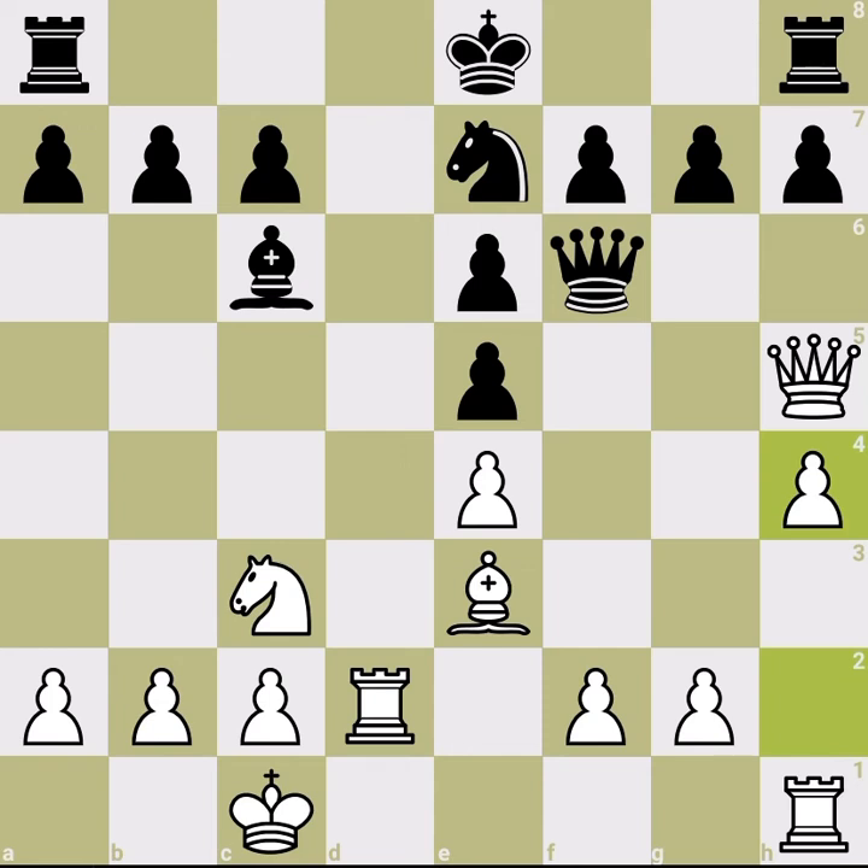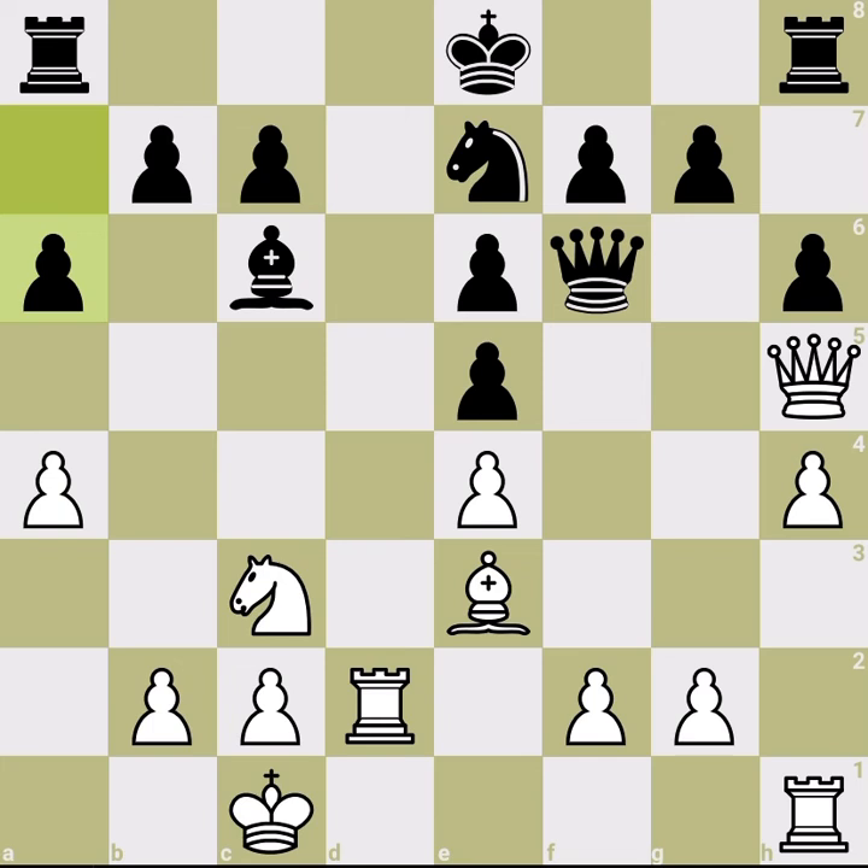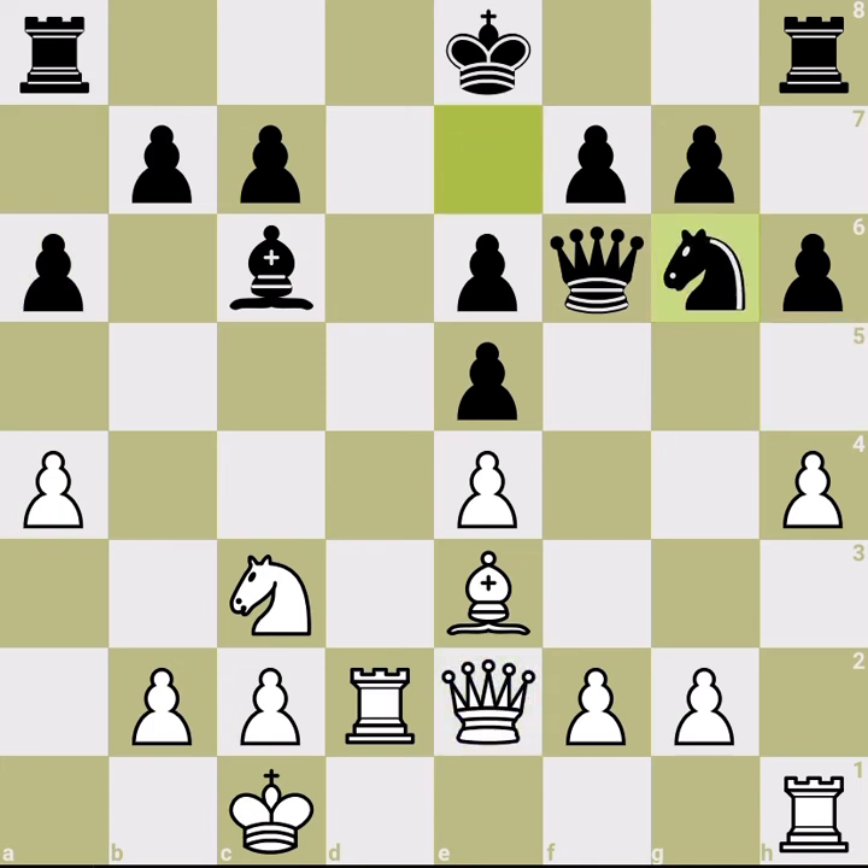White tries to double the rooks and attack from both wings, thanks to excellent development. If black doesn't play h6, white's bishop can jump in — very bad for black. White's king is safe after castling; just don't allow black to castle. You can reroute the queen to attack on the queenside and target the c-pawn instead of the e-pawn.